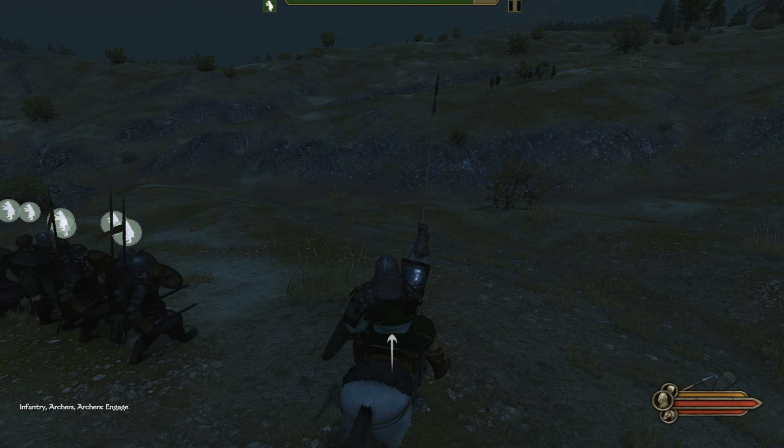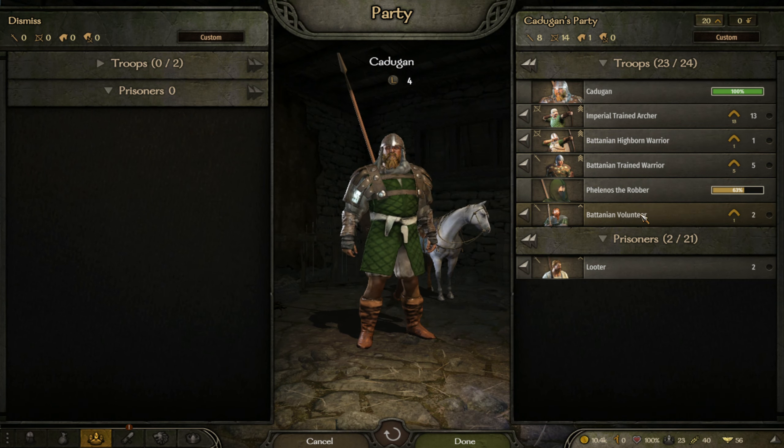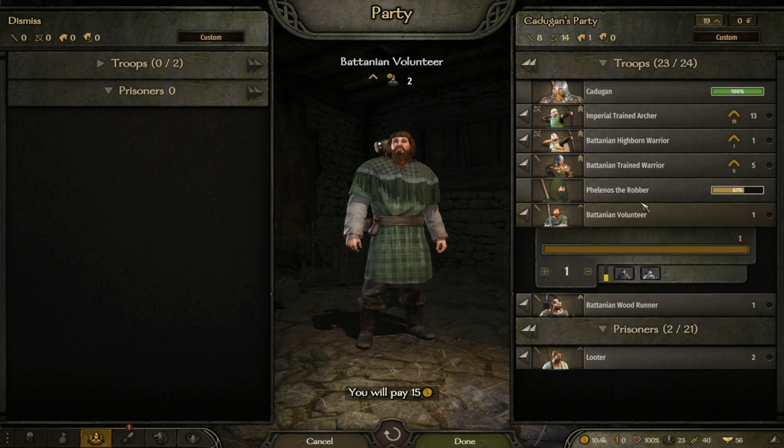You can see they are more tightly packed together now with their shields up. I'll tell them to start moving towards the enemy — F1 and F4, Move to Enemy. That was supposed to be just the shield wall; apparently I forgot. Never mind, it probably doesn't matter. It's such a small group there wasn't much to it, and we were given a nice big hill.